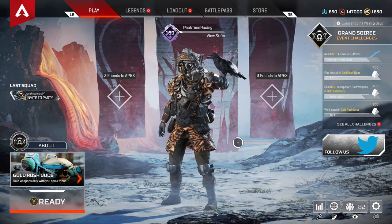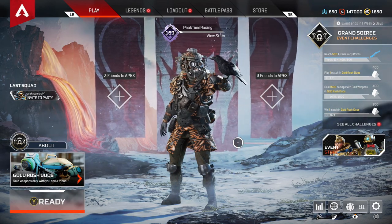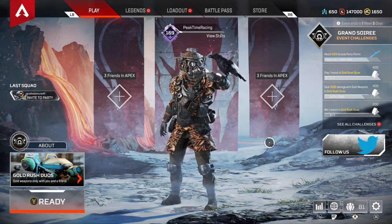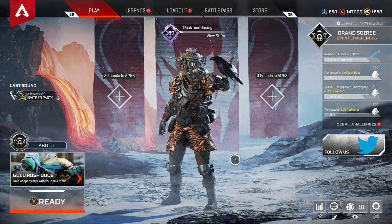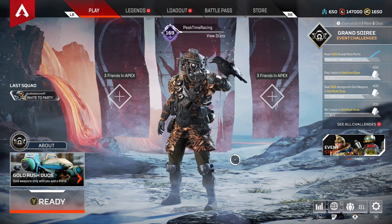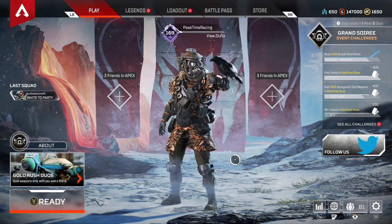So you're thinking about picking up the Bloodhound edition of Apex Legends. What's included for your $19.99 physical copy of the game that you can normally download for free? First things first, it does include 1,000 Apex coins. 1,000 Apex coins normally cost $10, so you're really only paying $10 for this game after that. I'll use those 1,000 coins toward the battle pass coming up in season four.